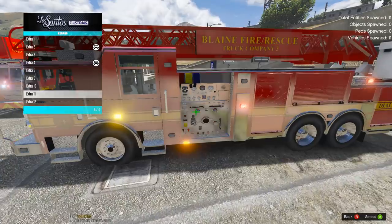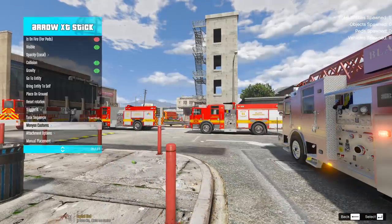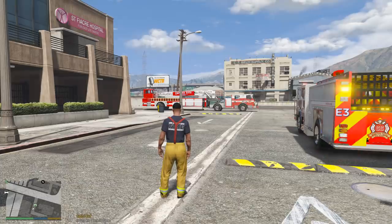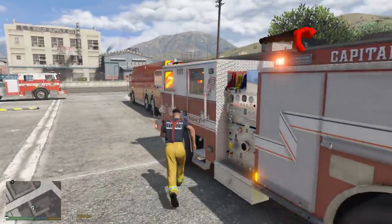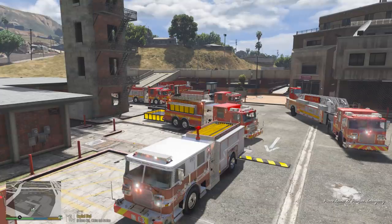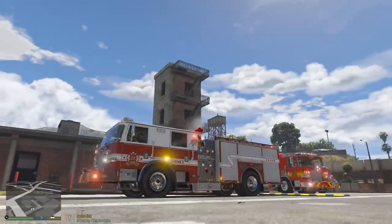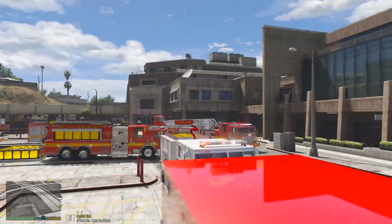Extra 11 takes that away and opens it all up. Next I'm going to show you guys probably what you really want to see the most - how to use the ladders. But real quick, let's just shoot off the deck gun just for the heck of it, just to show you guys that it does work. You can shoot water with those.